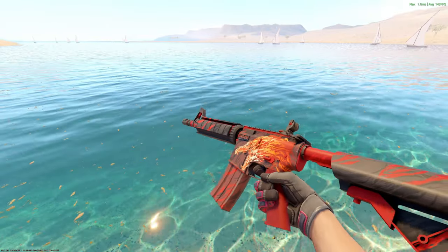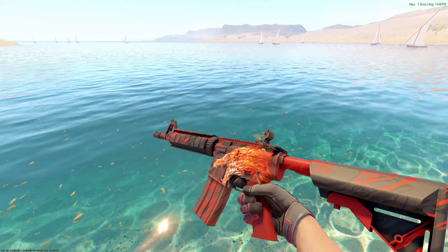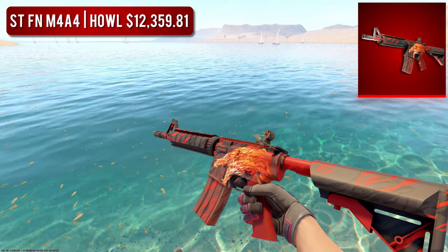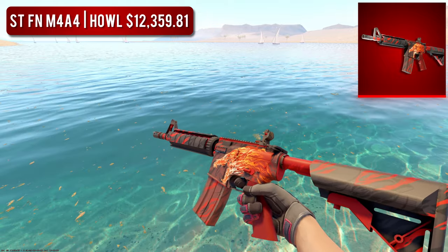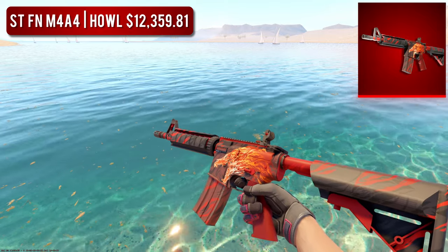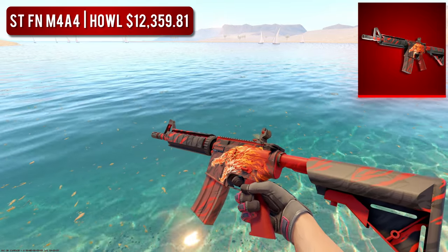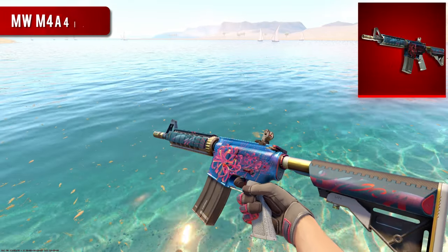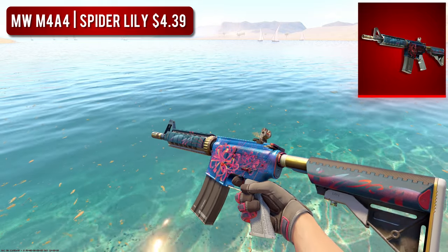Next up, we have the M4A4. For the high-tier option, I went with the StatTrak Factory New M4A4 Howl, worth $12,500. I'm sure you know the Howl lore and why it's so expensive — and rightfully so, because it's extremely rare and it looks so good. But let's be honest, if you're here, you're probably not trying to spend that much money. So for the budget option, I went with the Minimal Wear Spider Lily. There are a couple other red options in a similar price range, but I think the Spider Lily looks better than them — the shiny metallic design looks amazing.